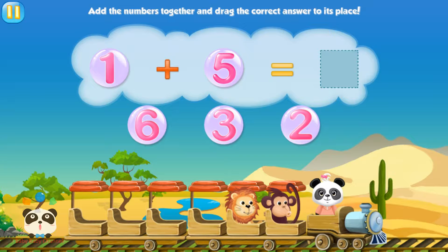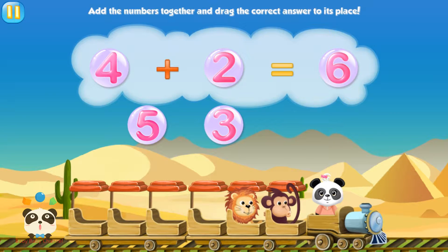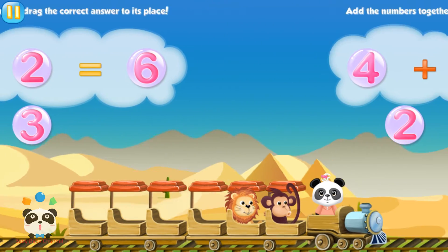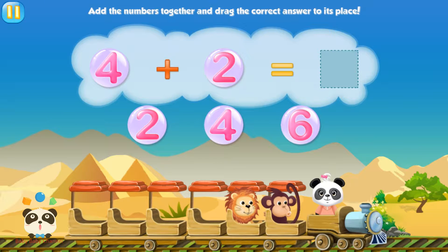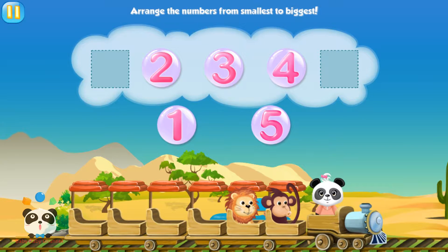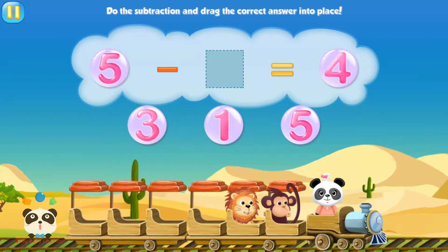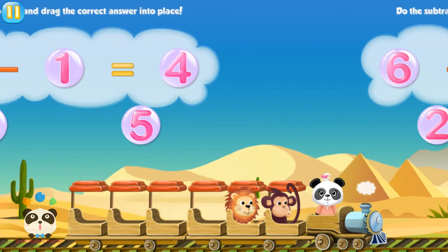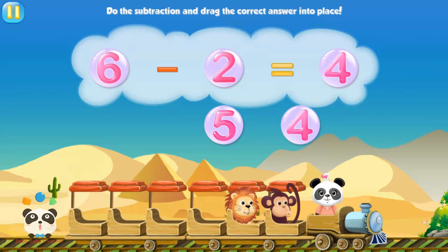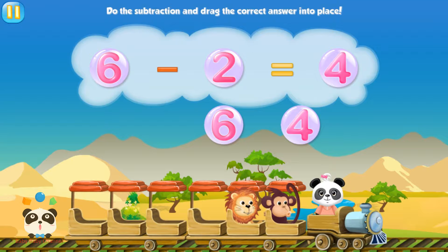Add the numbers together and drag the correct answer to its place. Arrange the numbers from smallest to biggest. Do the subtraction and drag the correct answer into place. Do the subtraction. 6 minus 2 equals 4. 6 minus 2 equals 4.